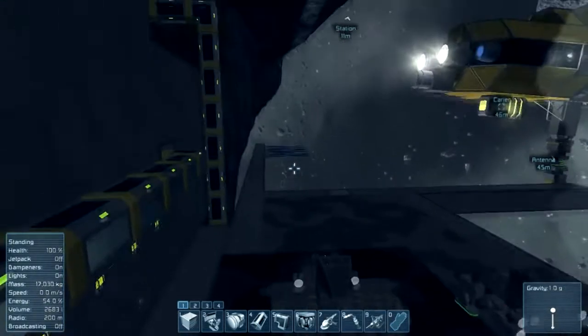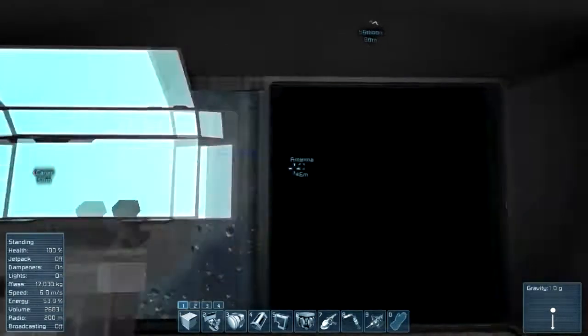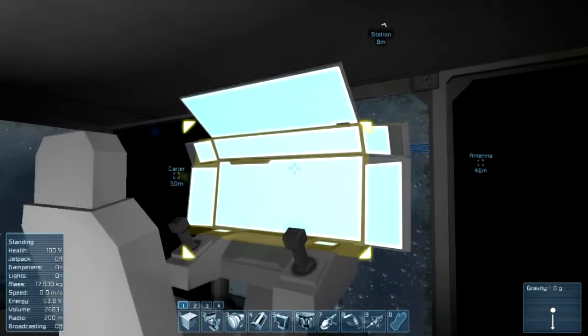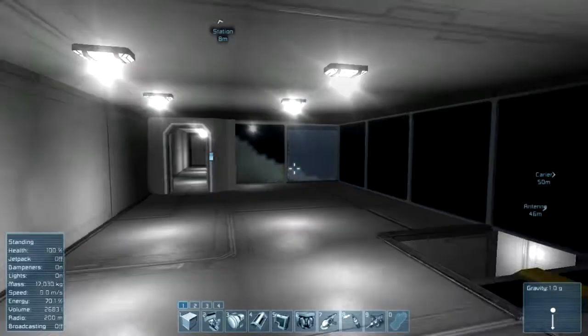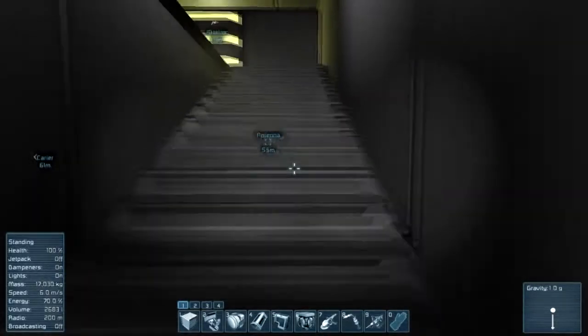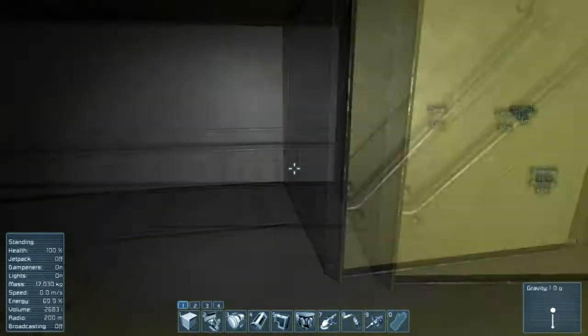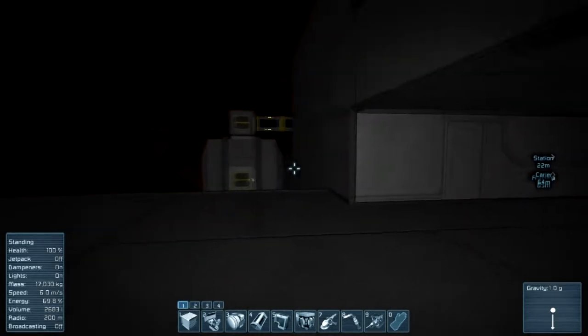There's my flight deck down there. I've got a solar array — you can see some flashing lights down there — and got another solar array. These windows are black, I don't know why. Anyway, that's the control center. My other solar array is over there, and there's a beacon right there. I really don't have anything up here yet.